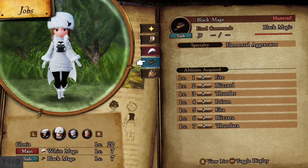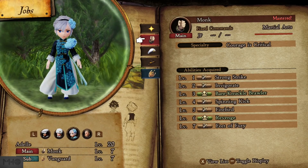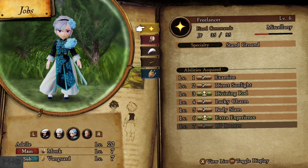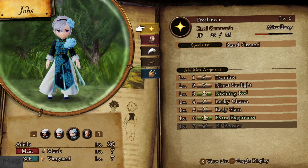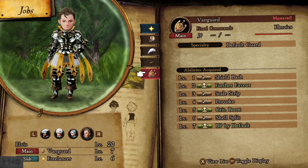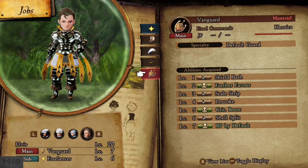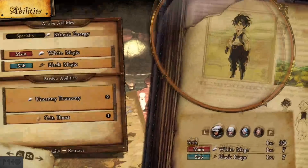We did exactly the same for Gloria for all the exact same reasons — she just doesn't have a special attack. For Adele, we're running Monk Sub Vanguard. Provoke, Scale Strip, and Shell Split are all fine, but she won't be able to use Shield Bash. It'd probably be better if she were Sub Freelancer. And then Vanguard Sub Freelancer for Elvis — he has the heaviest armor on, so I might use the Body Slam skill on him, which does more damage the heavier your weight. I also want one character with Examine, just in case, and with Vanguard I just want him to be my tank.